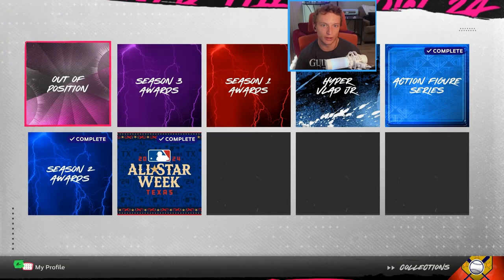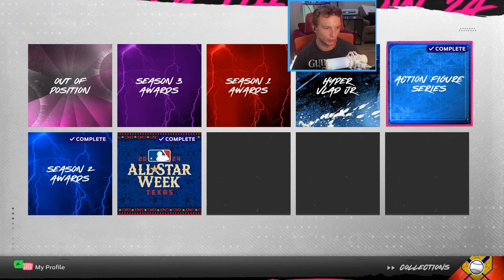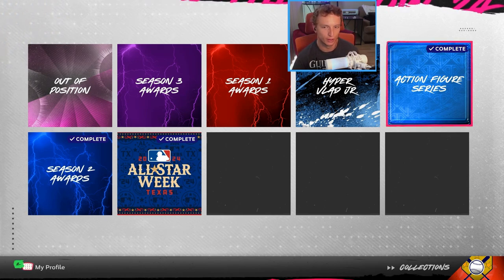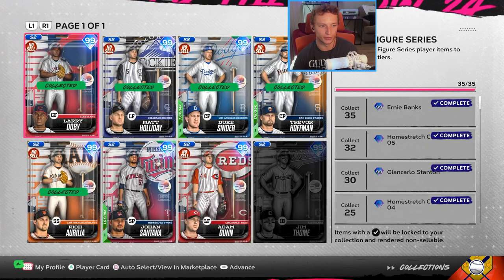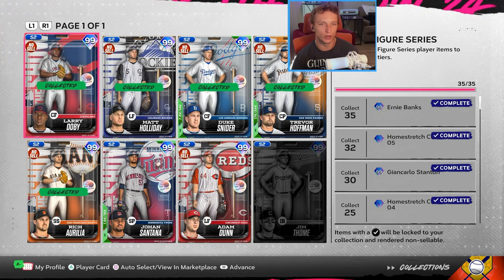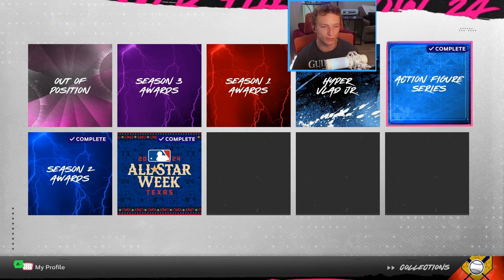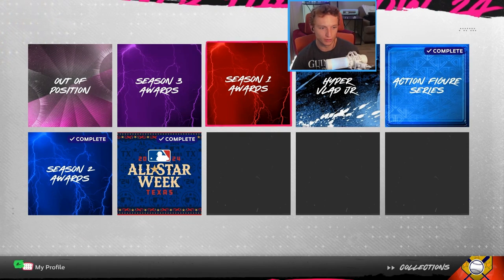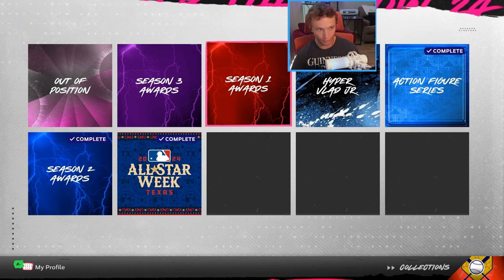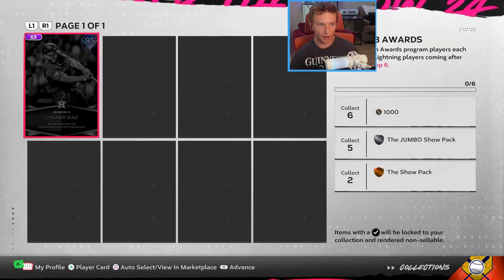Special collections — these are usually the lightning reward cards. Last season had the action figure series from team affinity, which most people agreed was a great step in the right direction for SDS. But there's still a division on how people feel about team affinity — whether it's boring and played out, or just a solid thing we can rely on.